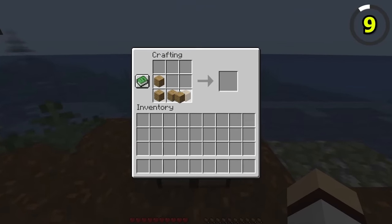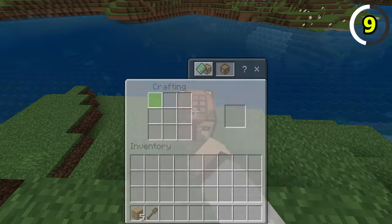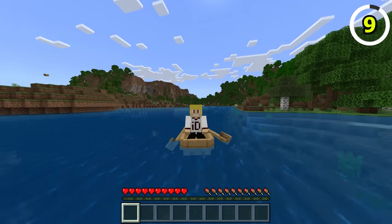Crafting a boat in Java only requires five wooden planks, but where do these paddles come from? Well, Bedrock kind of has it covered, as you need an additional shovel in order to craft the boat. Still doesn't explain where the other paddle came from, though.